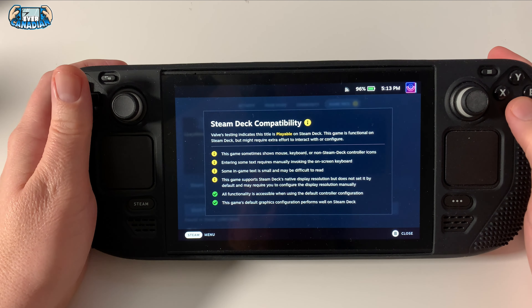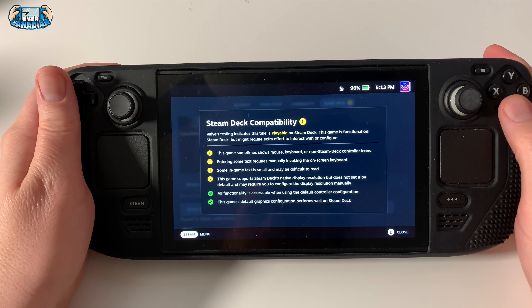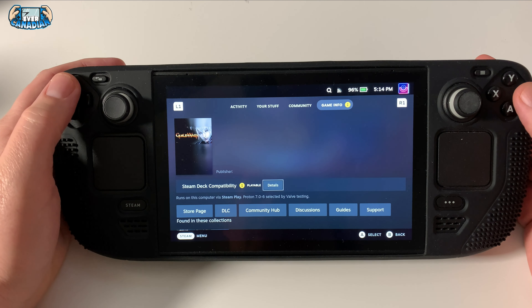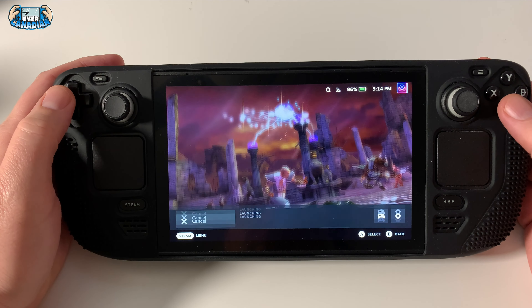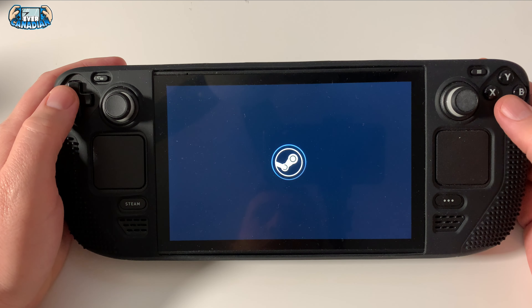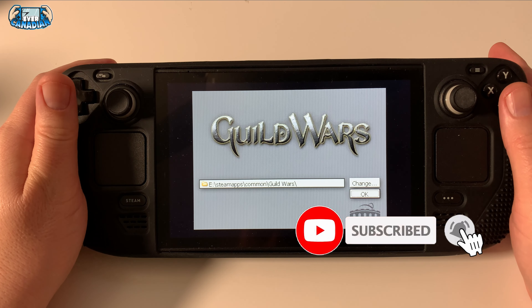Going down to Details - this game shows 'missing keyboard, entering some text requires manual.' The game supports native display but does not set by default, so you may need to configure a bunch of stuff. So there it is. This is the trilogy - it was $31 for three games. Normally you'd buy just the first game, Guild Wars Prophecy, and then there were two expansions, but you get all three now.